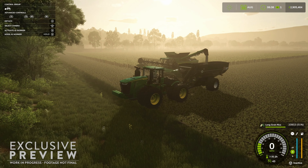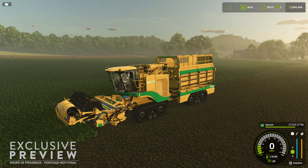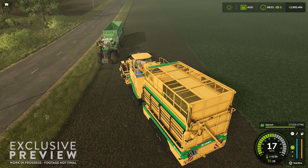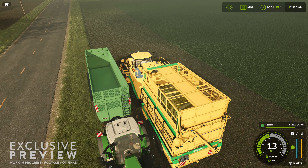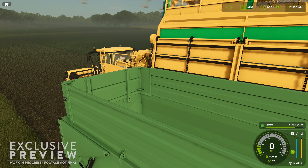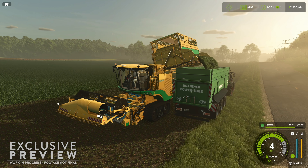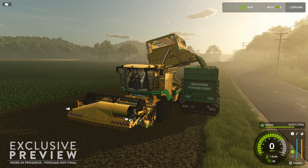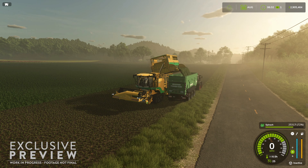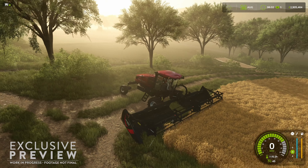I haven't heard anything yet about spinach being harvested — we can see it in the spinach harvester, so you're going to have to buy a special harvester for that. I don't know if ground deformation will include something like soil compaction affecting crop yield. But one step at a time — ground deformation is going to be nice to see. It looks like this harvester may hold about 30,000–35,000 liters of spinach. You can see how it unloads; it kind of reminds me of sugarcane.